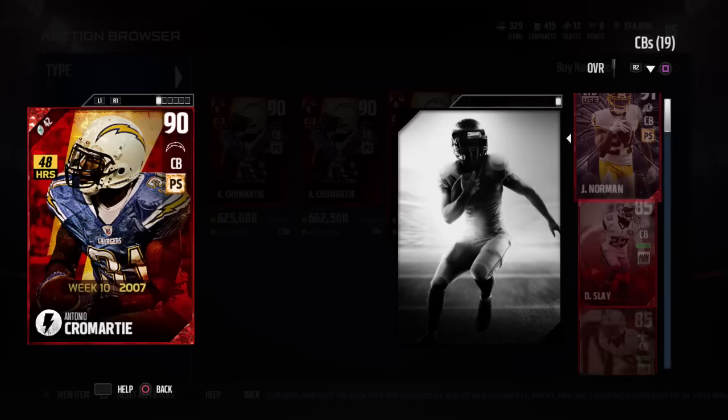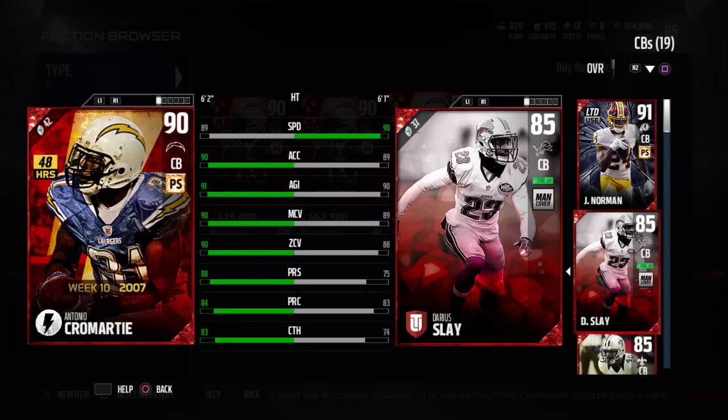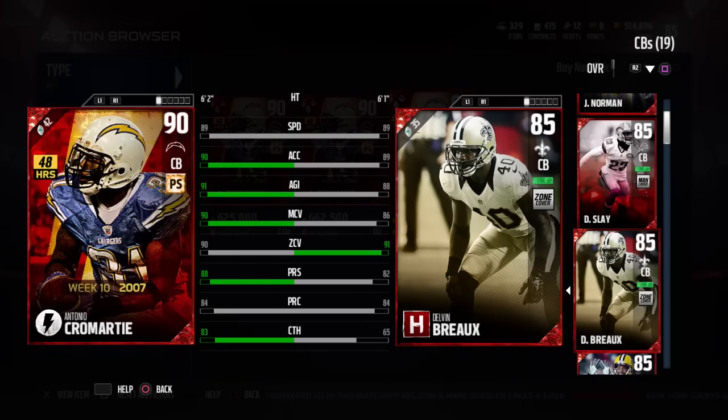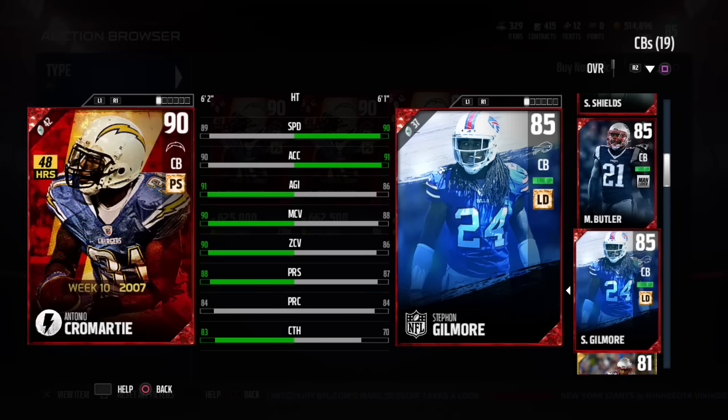If you click on compare here, we're not going to compare it to the limited use Josh Norman because that card is still pretty OP for all the attributes it has. But I want to compare it to something a little bit worse. If you look at Antonio Cromartie compared to Darius Slay, it blows Darius Slay out of the water. But the one I specifically want to compare him to is Stephon Gilmore, because I don't think this 85 overall Stephon Gilmore is that much worse than Antonio Cromartie, and this card is going for way, way less — you can acquire it for quite a bit cheaper.